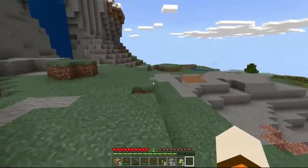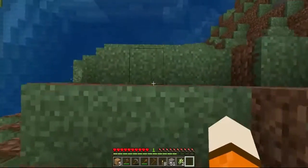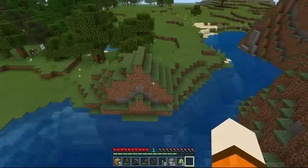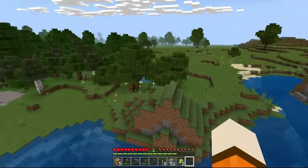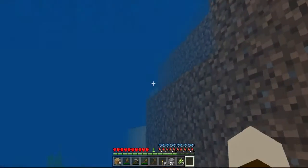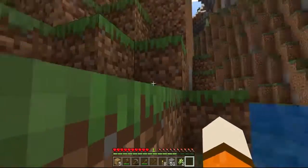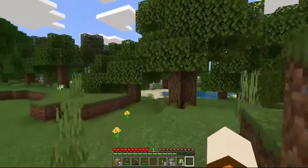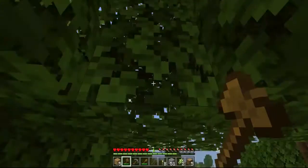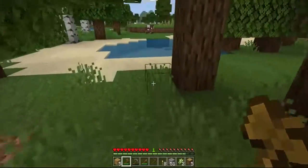Now we need to figure out how to get back down and across the river to those trees over there. I could go right down — I would have to worry about the ground over there — but just go down and hopefully don't hit anything on the way down. It worked! Yeah, so we need to get some trees now.